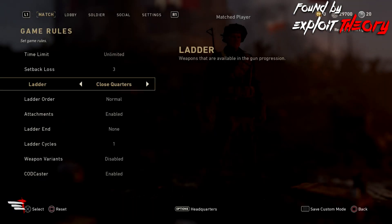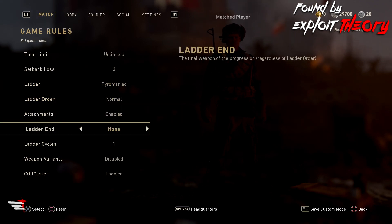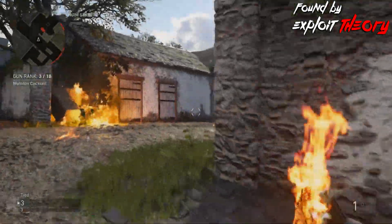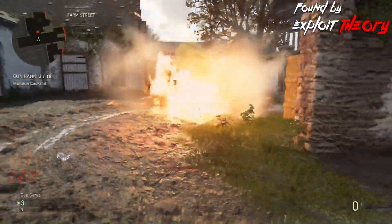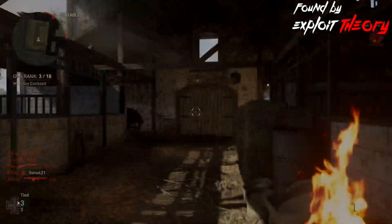Now surprisingly, this one actually has a lot of settings you can tweak, but there's definitely some broken aspects to it, and they definitely don't plan for you to have this in private match. Because while they allow you to enable spectator and codcaster, neither of them actually work when you try to select them as a team. And something even more ridiculous is if you load up bots on gun game and then start it up, you'll notice that the bots don't actually even have any legs, and they're all just floating torsos, and it just kind of looks funny.